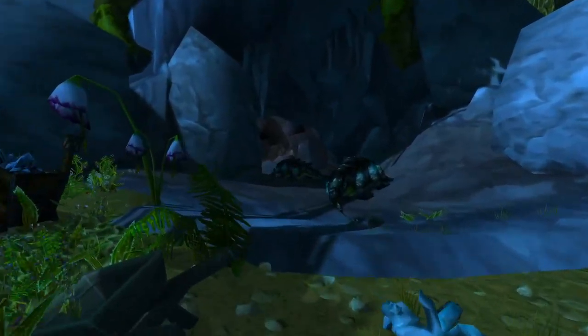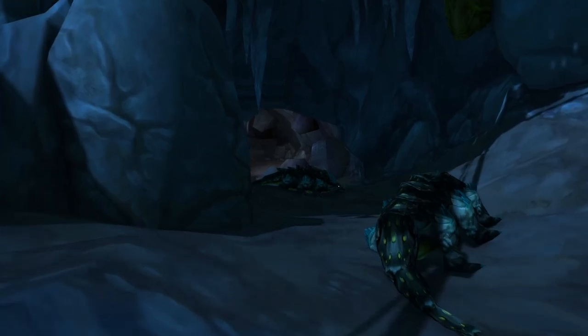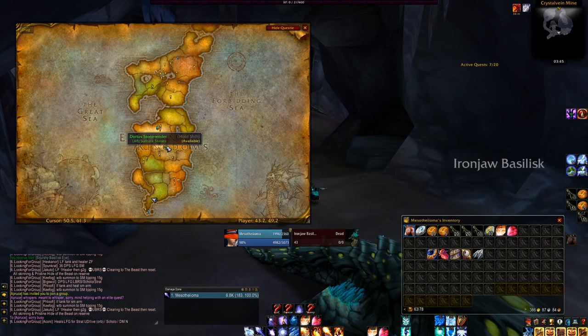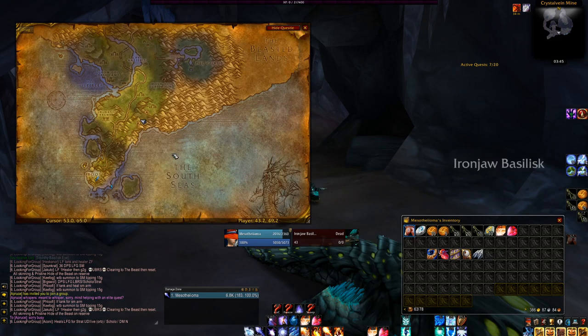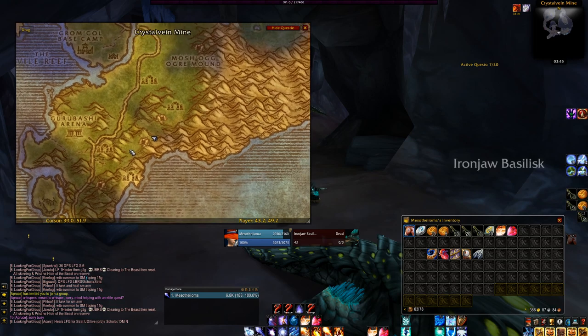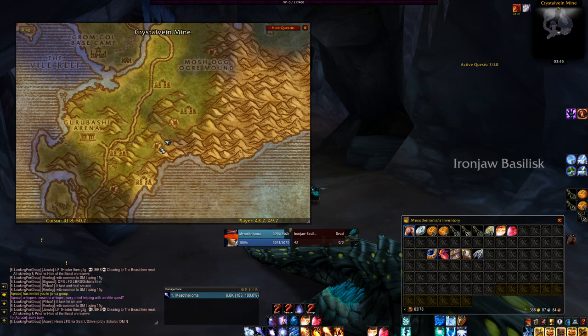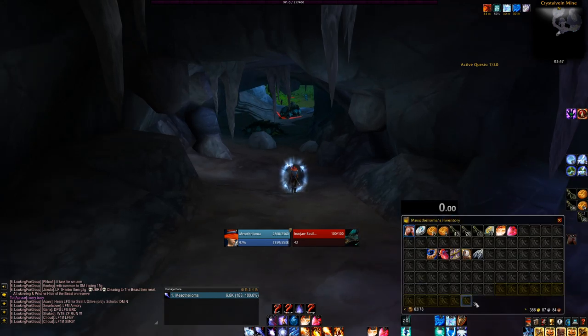So if you want to see what this Stranglethorn Vale farm can do, then make sure to stick around. The farming spot we're looking at today is in Stranglethorn Vale inside the Crystalhaven Mine, just North East of the Gurubashi Arena. The mobs we're killing today are the Ionjaw Basilisk, which are around level 43 to 45.